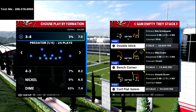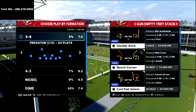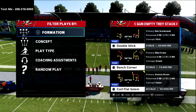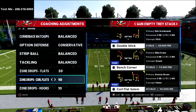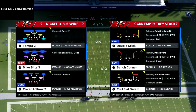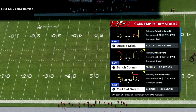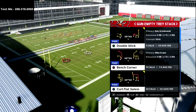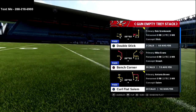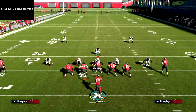This is Empty Tray Stack — you don't have to be in Empty Tray Stack, I personally just prefer it because all the receivers are spread out, and that's really what you want. Real quick, coaching adjustments: I've got 30, 10, and 10, which I think is the best way to play zone drops for the majority of how people play. We're talking specifically about the Mic Blitz 3 with vertical hook to the trip side. We're going to be focusing on the curl flat Salem play and in particular the curl route to the slot receiver.